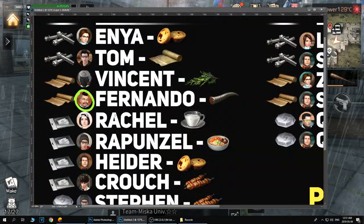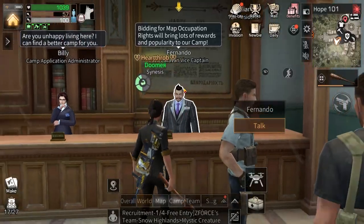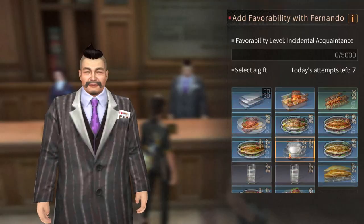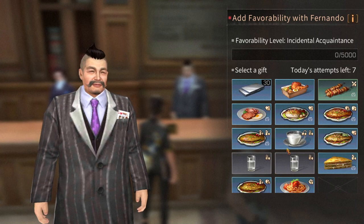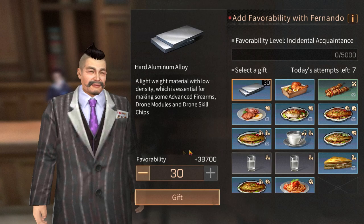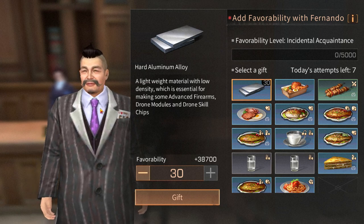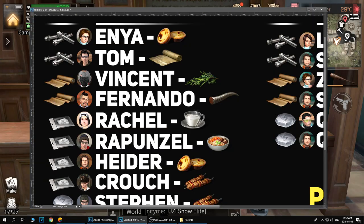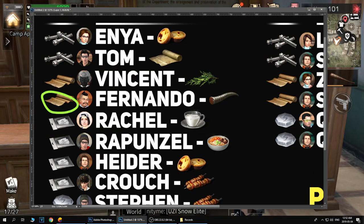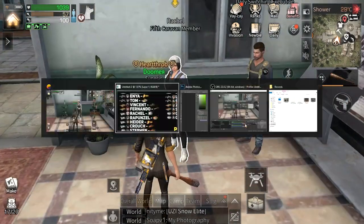Next NPC is Fernando. My guide includes a picture of each NPC and the best material to donate. Fernando is in the same building where you apply to a camp, next to Billy. He likes beast horns — 20 per stack, giving 180 points per beast horn. You can also donate claws and beast tendons. He gives armor modifications.